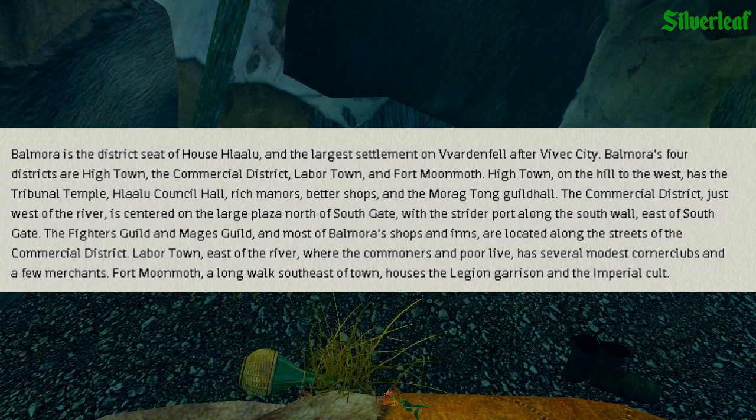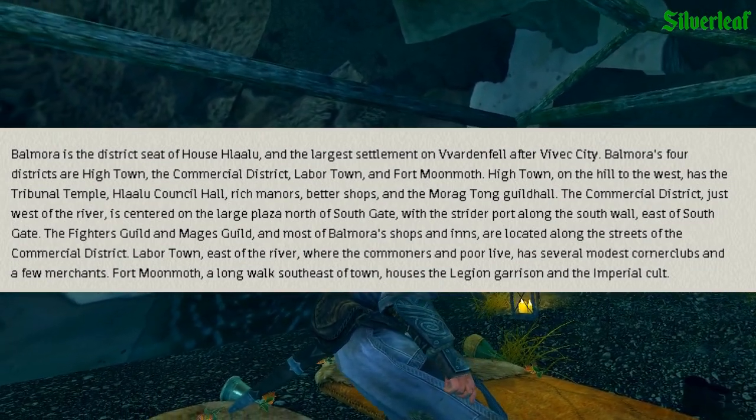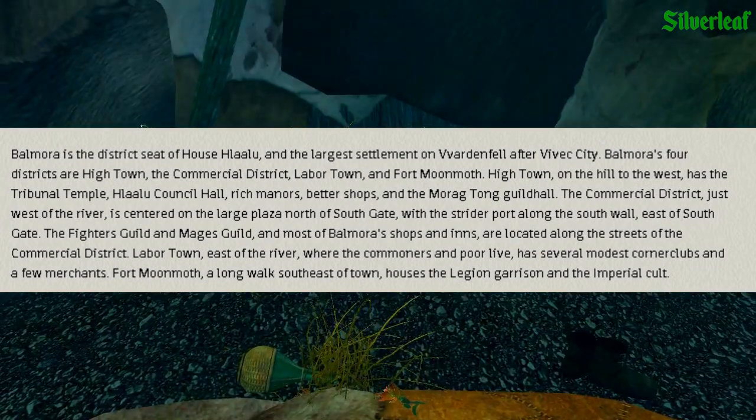Hightown, on the hill to the west, has the Tribunal Temple, Hlaalu Council Hall, rich manors, better shops, and the Mages Guild. The Commercial District, just west of the river, is centred on the large plaza north of South Gate, with the Strider Port along the south wall east of South Gate. The Fighters Guild and Mages Guild, and most of Balmora's shops and inns, are located along the streets of the Commercial District. Labortown, east of the river, where the commoners and poor live, has several modest cornerclubs and a few merchants. Fort Moonmoth, a long walk southeast of town, houses the Legion garrison and the Imperial Cult.